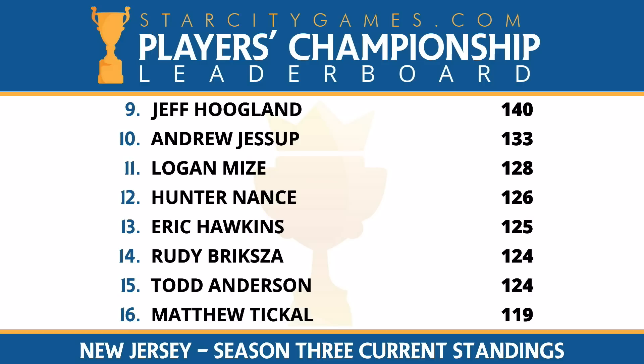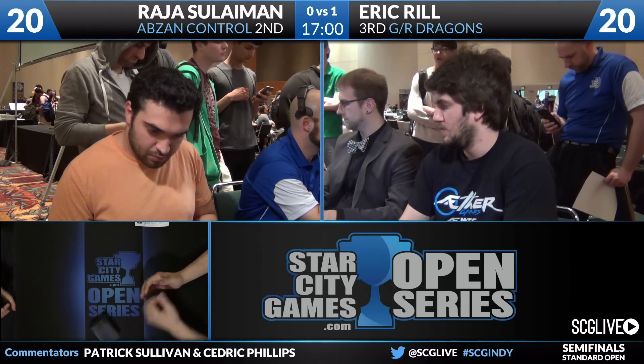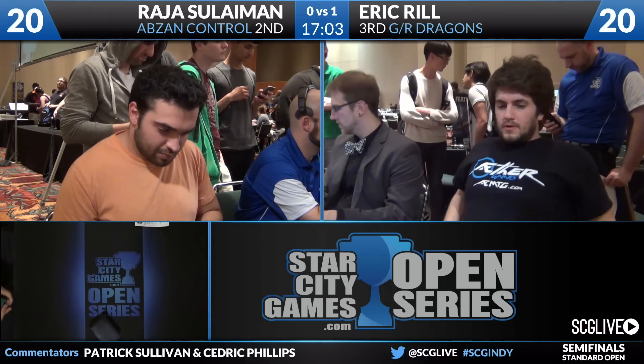Brad Nelson, of course, the defending champion of the Players' Championship — he'll be in Roanoke at the end of the year. Jeff Hoagland was here this weekend, but things didn't go to plan for him. Andrew Jessup, Logan Mize, Hunter Nance, Eric Hawkins, Rudy Brisco, Todd Anderson, and Matthew Tickle round out the top 16 players. Caleb Scherer was actually number 17 on the Open Series leaderboard coming into this tournament. He did not have a good tournament with the Tarco Red, but he also made the top of the Legacy Open. He likes to play Storm in that format, working his way towards two byes and maybe an at-large bid at the end of the year.